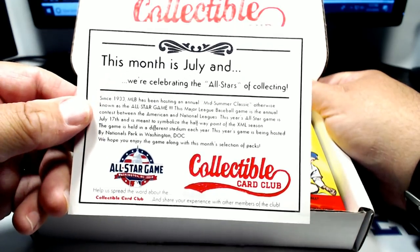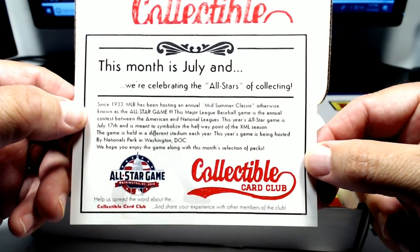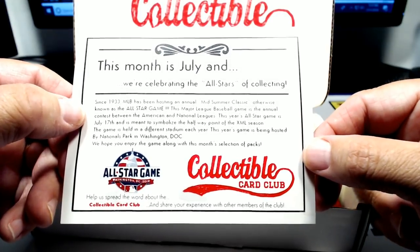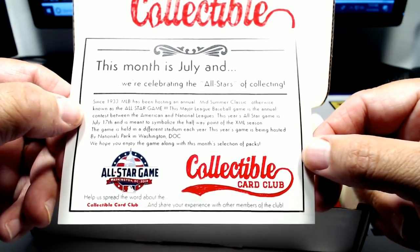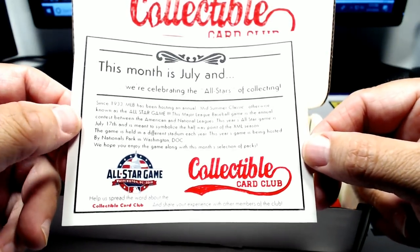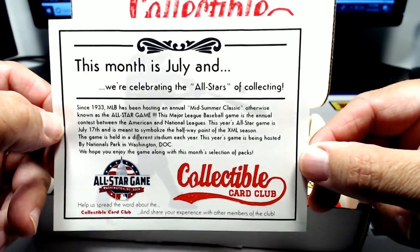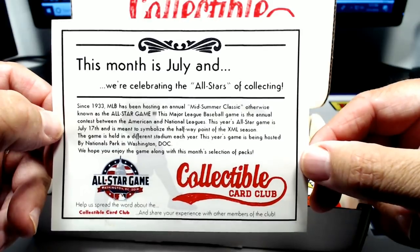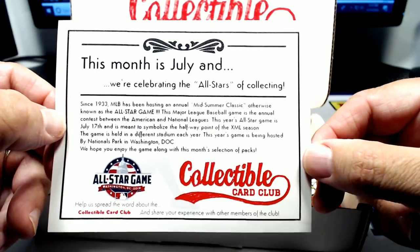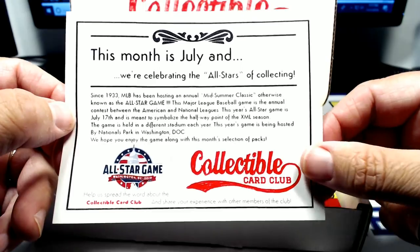This month is July and we're celebrating the all-stars of collecting. Since 1933, MLB has been hosting an annual Midsummer Classic, otherwise known as the All-Star Game. This Major League Baseball game is the annual contest between the American and National Leagues. This year's All-Star Game is July 17th and meant to symbolize the halfway point of the MLB season. This game is held in a different stadium each year. This year's game is being hosted by National Park in Washington, D.C. We hope you enjoy the game.